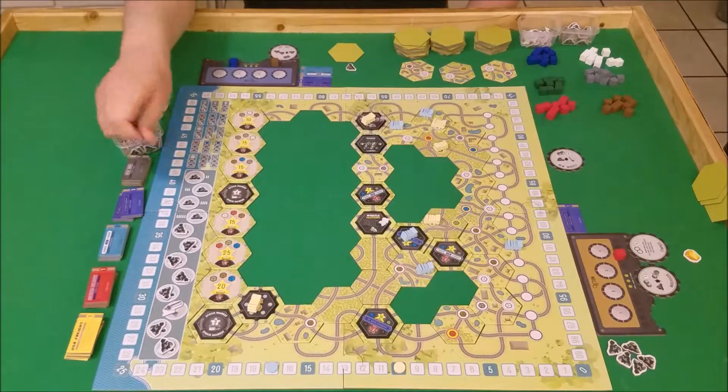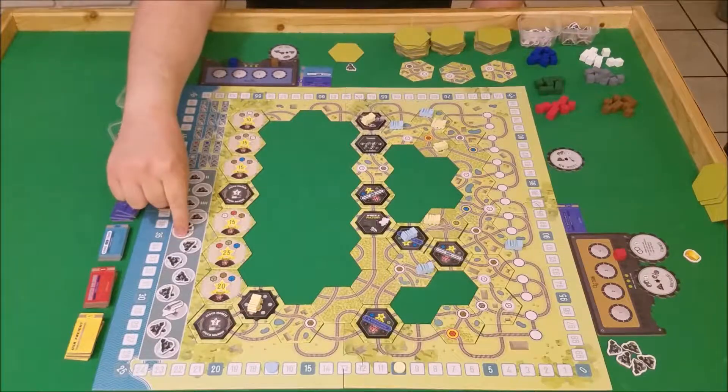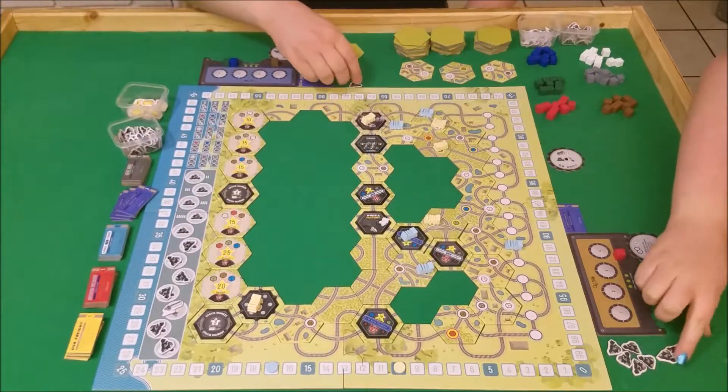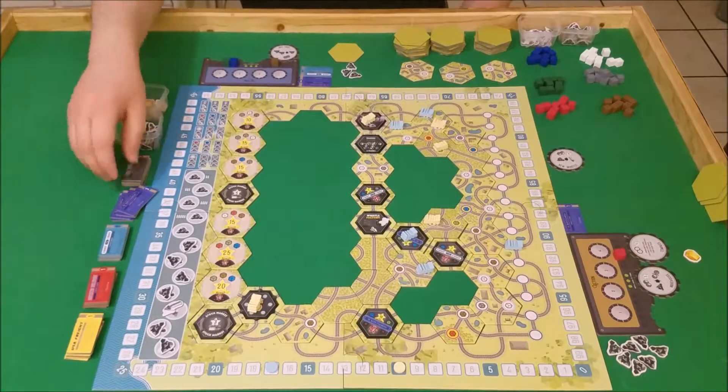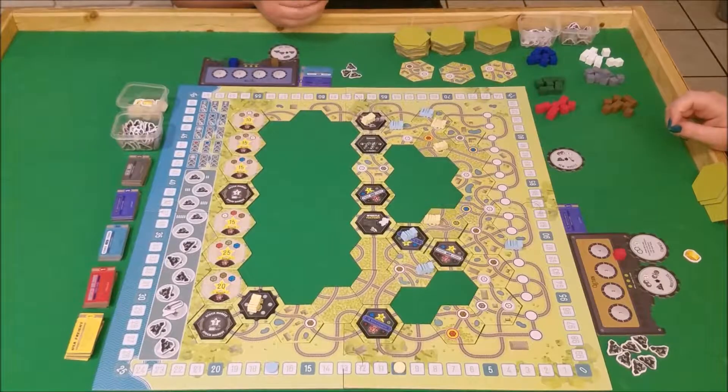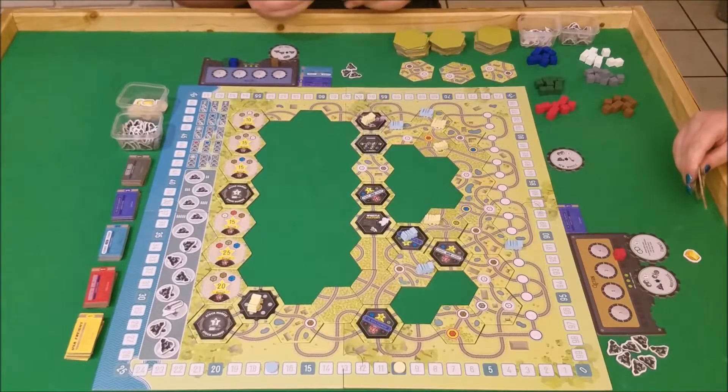I'm going to turn in four coal, but also take this one off of here, so Wendy gets two coal, because that's what she needs — a lot more coal. So much more coal. And now I get to draw up — I need to draw up two. I'm going to draw the first one blindly, and I'm going to draw the second one blindly as well.